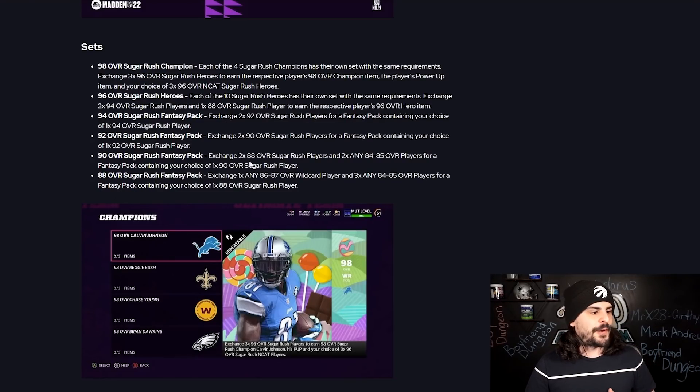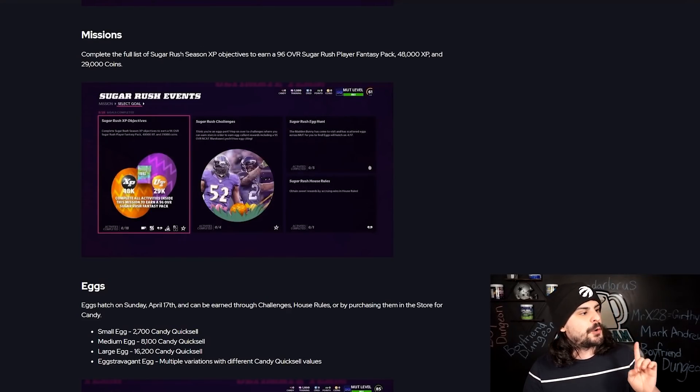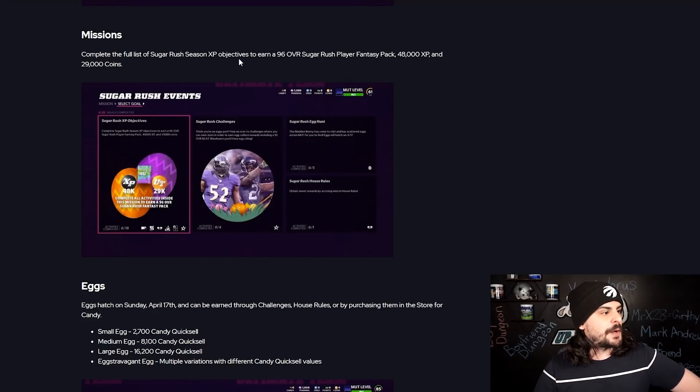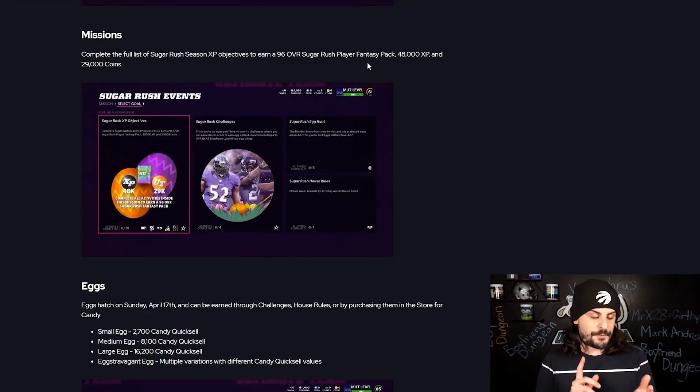The 88 Sugar Rush fancy pack set requires one 86-to-87 wildcard player and three 84-to-85 players. That set probably isn't worth it — you should save those for ultimate legends. More importantly, here's how to get a free 96 overall hero of your choice: complete all your Sugar Rush objectives through the missions tab and you'll earn a fancy pack of any of the 96 Sugar Rush players.